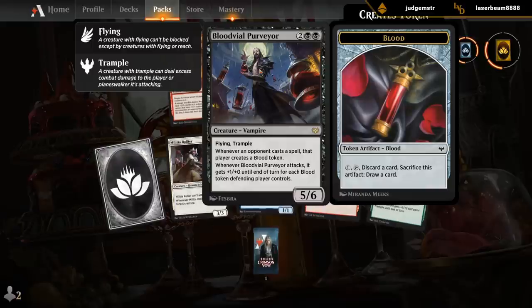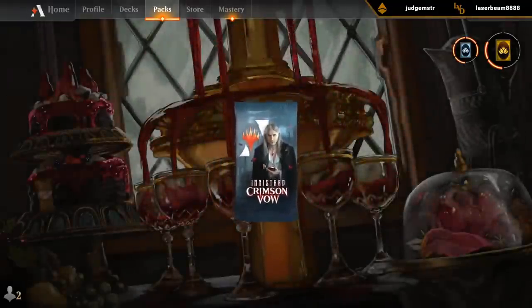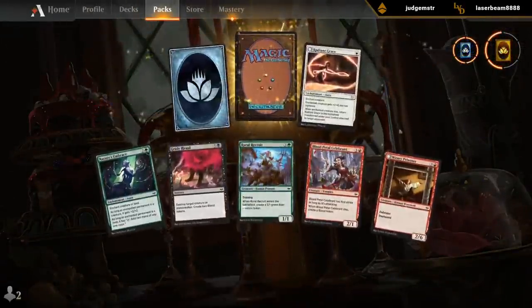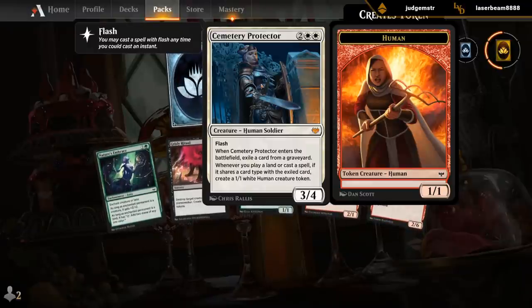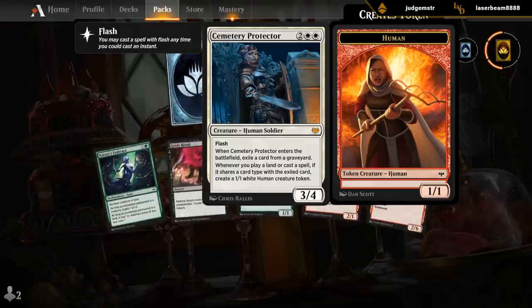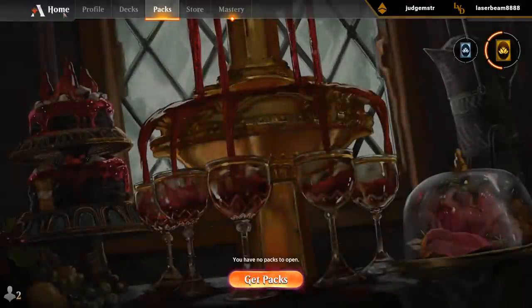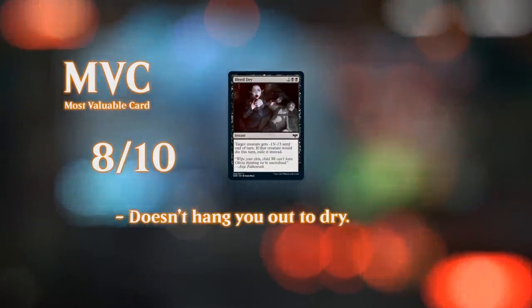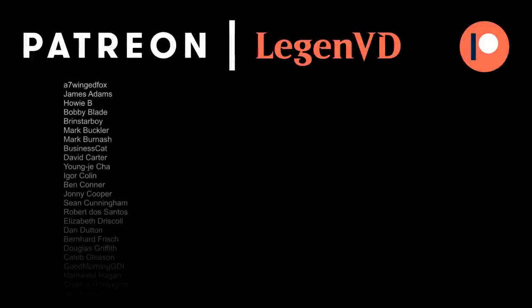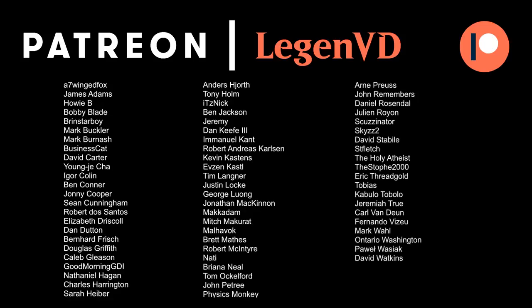The Blood Vial Purveyor — definitely a bomb. If it doesn't get answered right away it's definitely going to win you the game, though there are definitely answers out there especially in black and white. And Cemetery Protector — also a solid card. Hopefully you can exile a creature with it and start making an army of 1-1 tokens. A 3-4 with Flash can also easily ambush the many 3-3s and 3-2s in the set. Well, that's going to wrap things up for today's stream — I want to thank everyone for watching, hope you enjoyed, and as always have a nice day. I also want to thank all my patrons, and you can become a patron yourself today and decide the topic of future videos over at patreon.com/LegendVD.